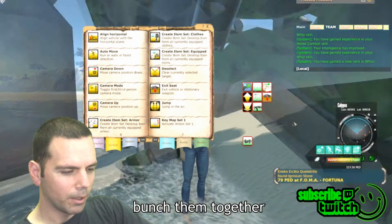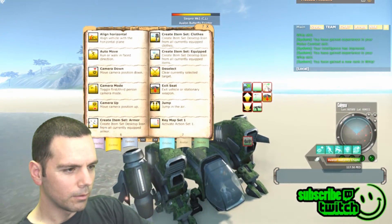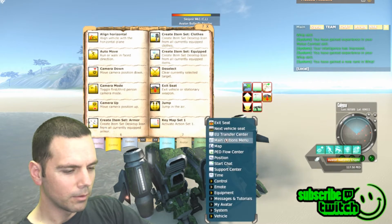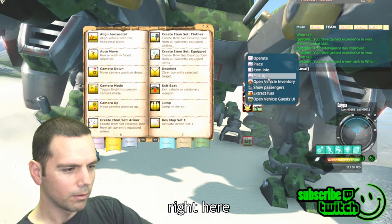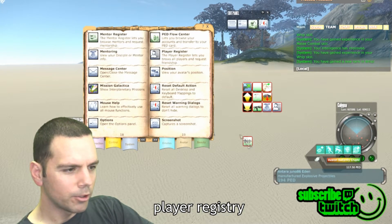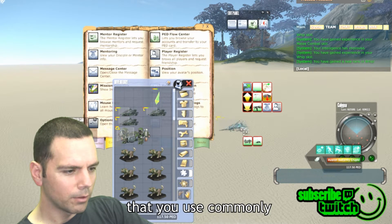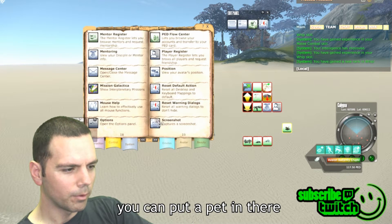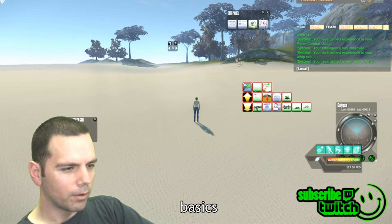I like to bunch related ones together. So I'll put my Slepner out, and if I jump inside my Slepner instead of right-clicking on the vehicle and selecting exit seat, I can just push this button right here to exit the seat. Other useful ones include mentoring, player registry, and for vehicles you use commonly you can bunch them together. You could even put a pet in there — and I didn't know there was a screenshot one!